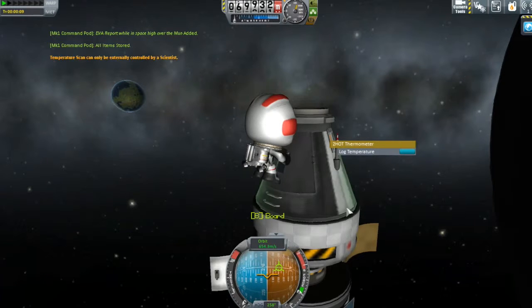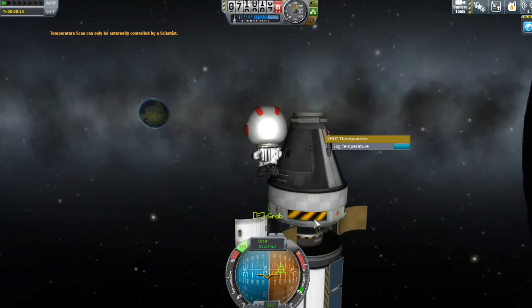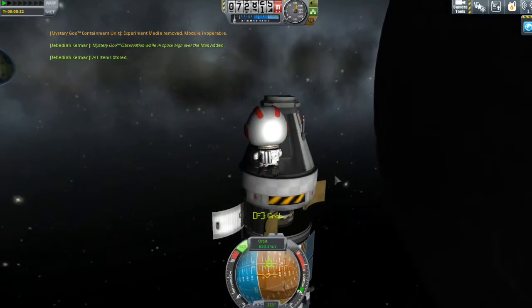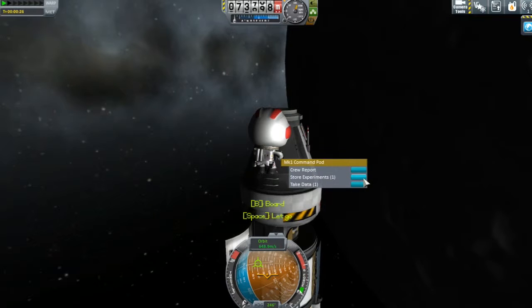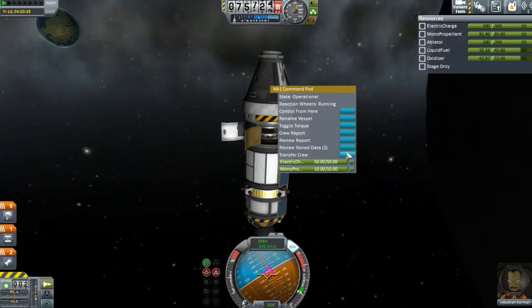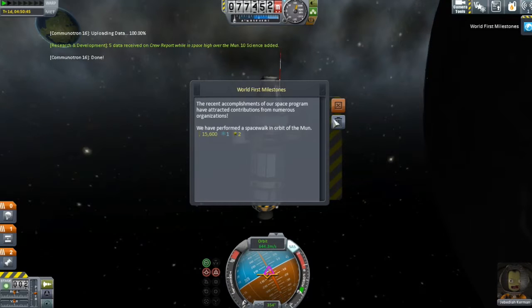Can we do a temperature report? That can only be controlled by a scientist, and I think we've got just about as much science as we can from those. So we're going to get Jeb out, fly down here and grab one of the mystery goos, collect data, remove data. This is why we have two of them - so we can do one low and one high. We'll save the materials bay for low science. Store that experiment. We're going to board and do a crew report now - 10 science, wonderful. We can actually transmit that, so let's review the report and transmit it. Away you go little antenna. We've performed a space walk in orbit of the moon - 15,000 funds for that. Almost 400,000 funds total.